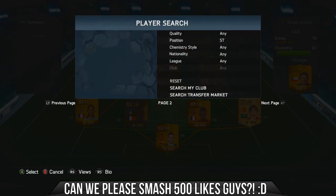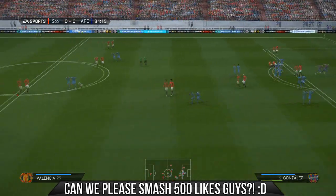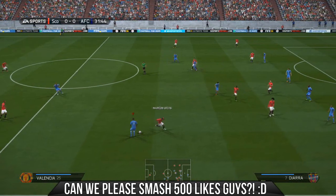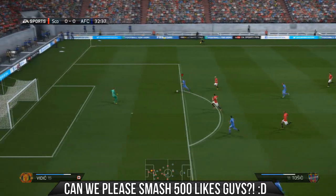Last but certainly not least, we have the player I did the bargain gem on — Rondon. This guy is just an absolute legend. He's got his two Russian league links next to him and 96 strength, which is his main attribute. I've discussed all of that in the bargain gem video, so I'd recommend you go watch that to see how amazing he really is and some of the incredible goals he was banging in.